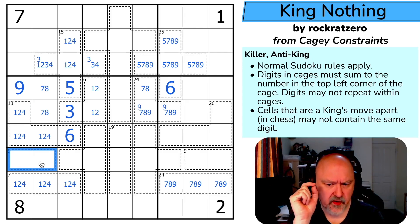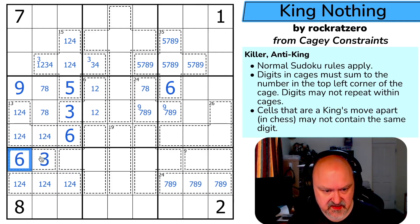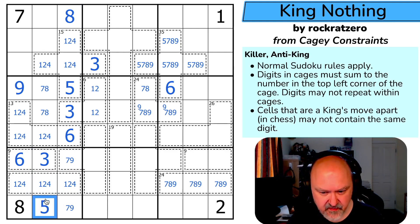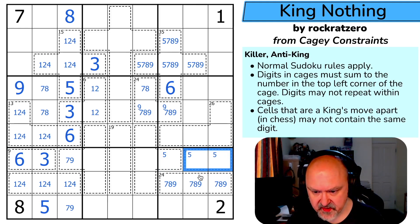This 9-cage: it can't be one-eight, can't be two-seven, can't be four-five, so this is three-six. That six makes this the three and this the six. This is a one, two, four triple. This is also a triple — can't be one through six, so it's seven, eight, nine. There's no eight in either of those — that's the eight. This is a seven-nine pair. That completes one, two, three, four, five, six, seven, eight, nine. That's a five, which puts five up here.